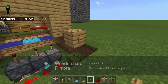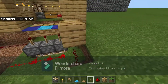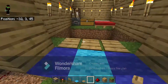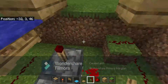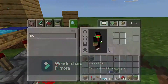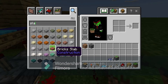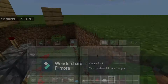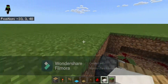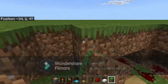Have that redstone line go up one block, and on top of that block place a button of whatever type you want, so that way mobs can't get in but it'll still open for you. Once you've completed this step, get a slab and place it right here so it doesn't cut off the redstone line, then cover everything else up with grass.